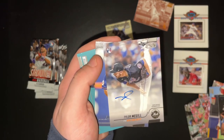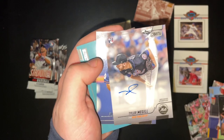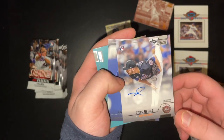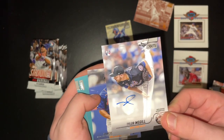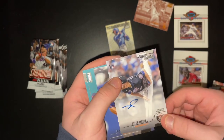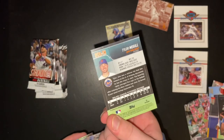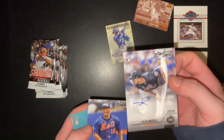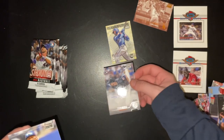We hit an auto! You gotta be kidding me. Wow, I was really not expecting an auto. Granted, it is Tyler McGill, but he's a pretty good pitcher for the Mets. Rookie auto — and that is on card. Wow! We hit an auto out of Stadium Club from the bargain box at Walmart. Tyler McGill, on card. Wow, that is crazy.